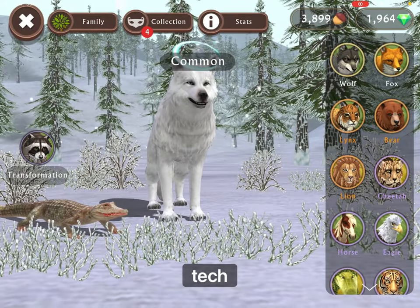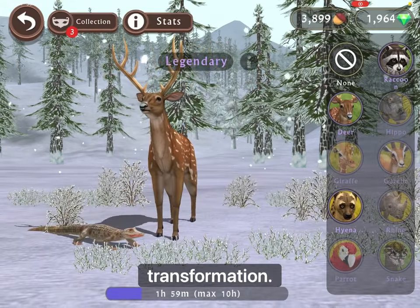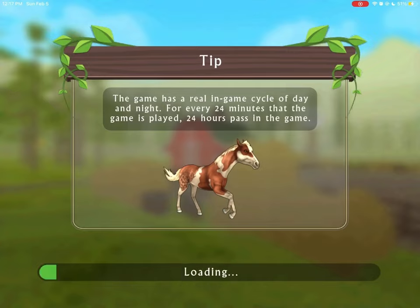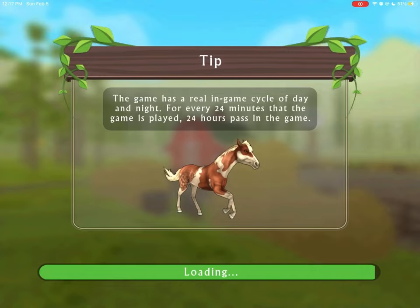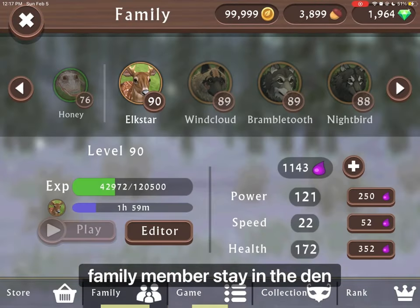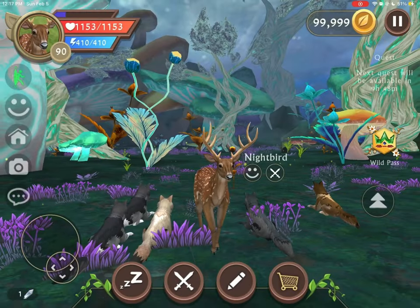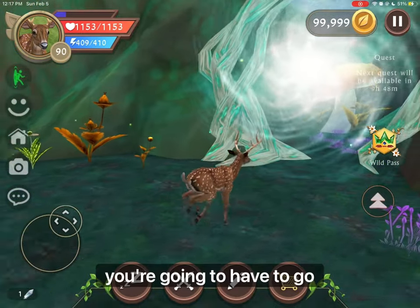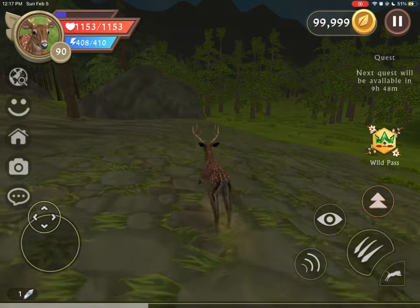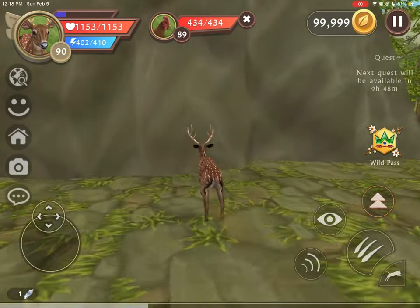For this first hack, you're going to have to take your animal with the highest level and then turn on transformation, then go into the farm area. Make your family members stay in the den and deselect your pet so it won't follow you. Then run to the rock on the left — it's basically right next to the entrance of the farm, so it's not very far or hard to get there.